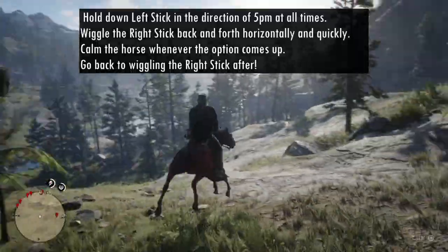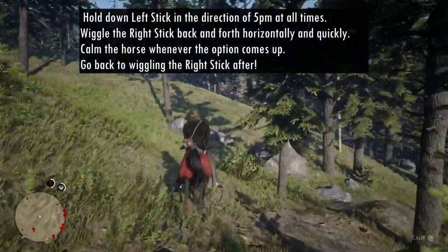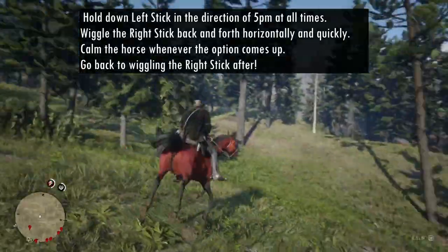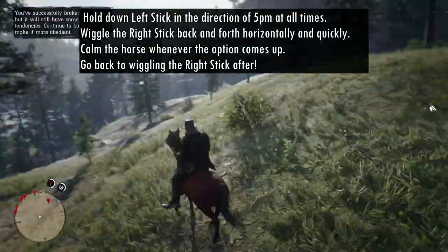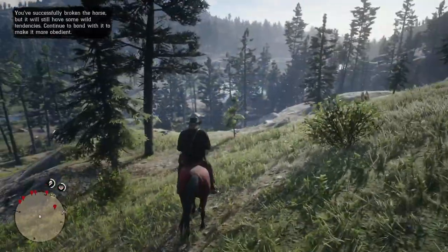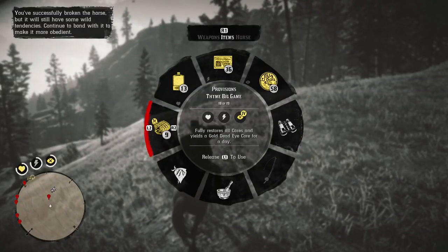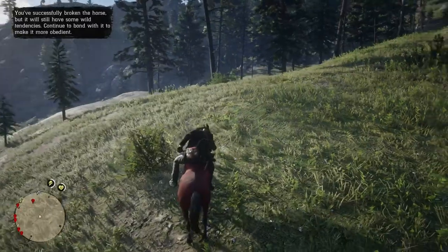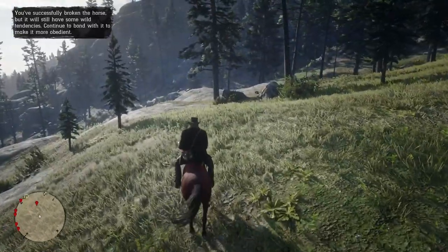Once you're on the horse, remember to keep your left stick at five o'clock and wiggle your right stick horizontally back and forth, pressing calm whenever it allows you to do so. You can saddle your horse once tamed or take it to a stable, and remember to keep an eye on its health until it's fully bonded by using horse medicine. For the full details of taming see the white Arabian chapter in this video. I will examine all the horses' stats in more detail and compare them at the end.